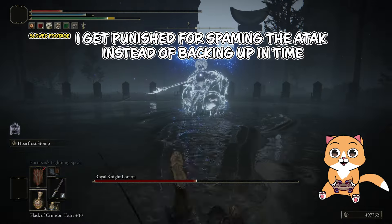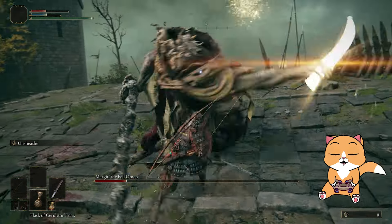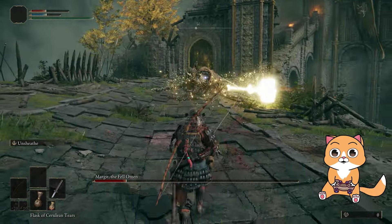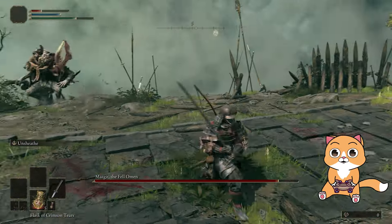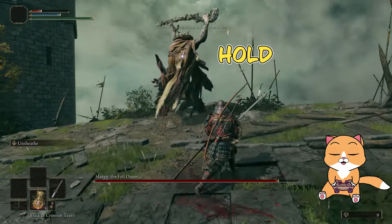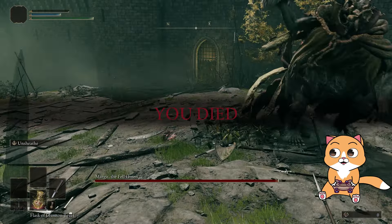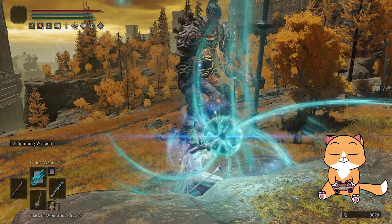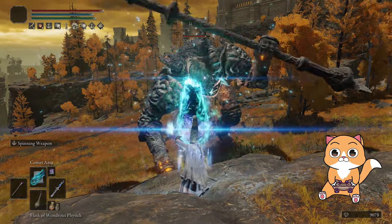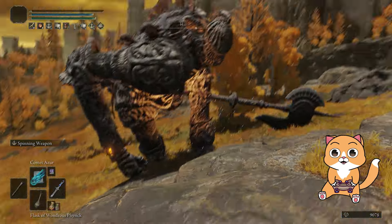Some enemies are designed to intentionally delay their attacks and trick you into pressing the dodge roll too early, so keep an eye out for those movements. Don't get frustrated each time you die — try to stay calm and learn with each encounter. Memorize the pattern: when the enemy lifts its hands, holds, and begins to descend the attack. The more you pay attention to the enemy's body movements, the faster you'll get accustomed to their attacks and defeat them. Even a mage build, which excels at ranged attacks, still has to use dodge rolls to survive.